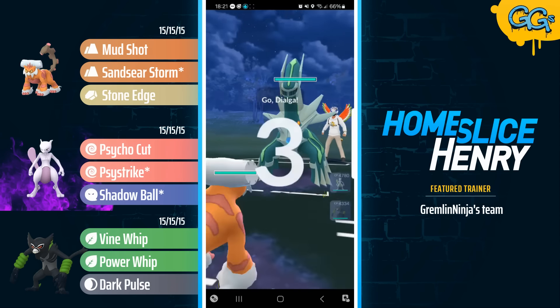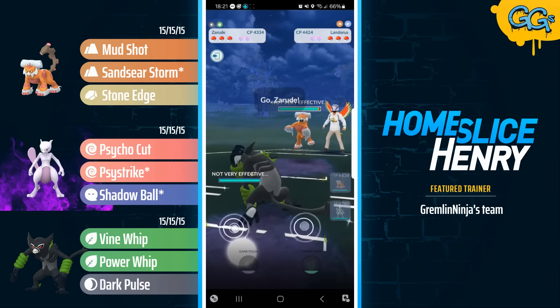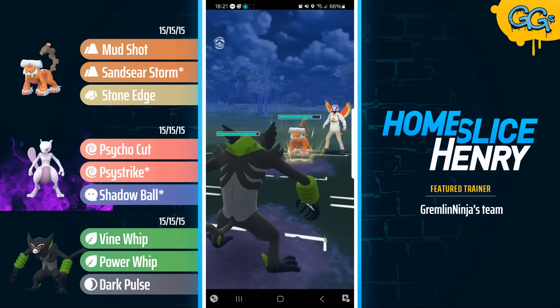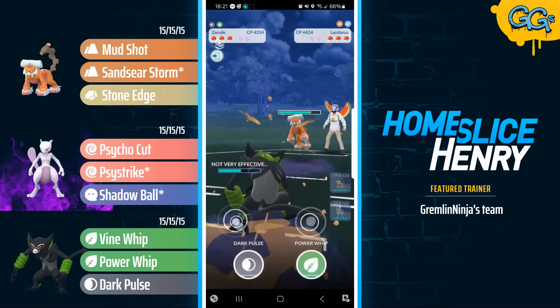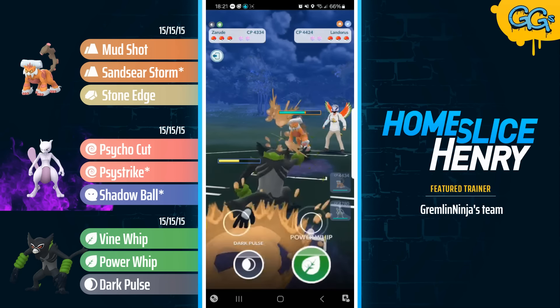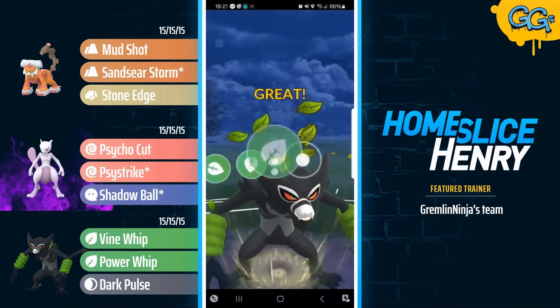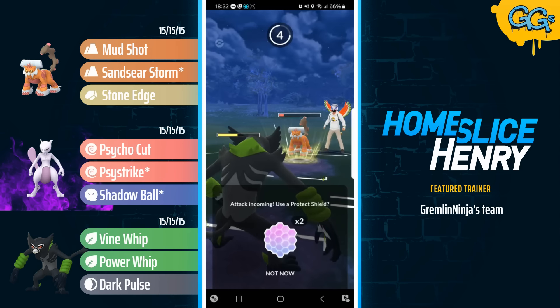Moving into the next match, leading Landorus into another Dialga — back-to-back Dialga leads, very nice to see. Opponent save switches into the Landorus, and that's gonna be answered with the Zarude. Grass-types honestly feel like they're having a bit of a resurgence at the moment, with the fact that Landorus is so prevalent. And Landorus, due to the fact that its best charge attack — Sandseer Storm — is Ground-type, is not a massive fan of going up against Grass-types. We're gonna see the Grass Knot connect.